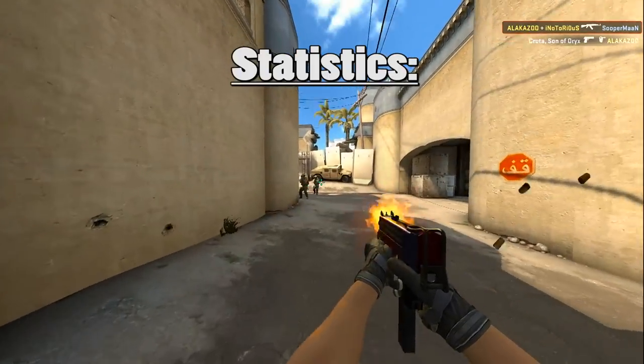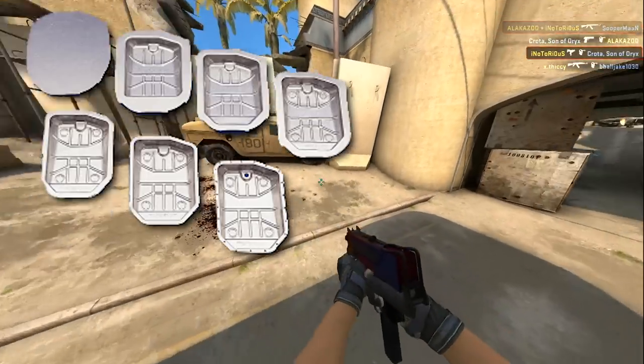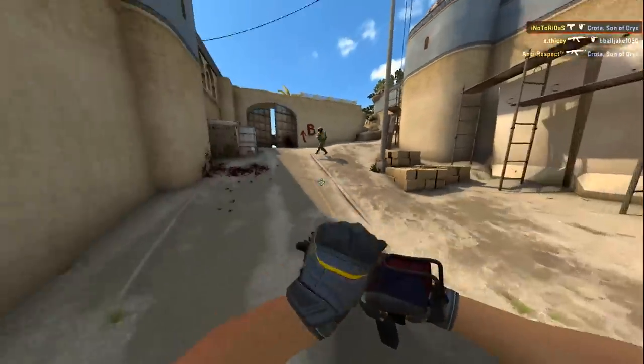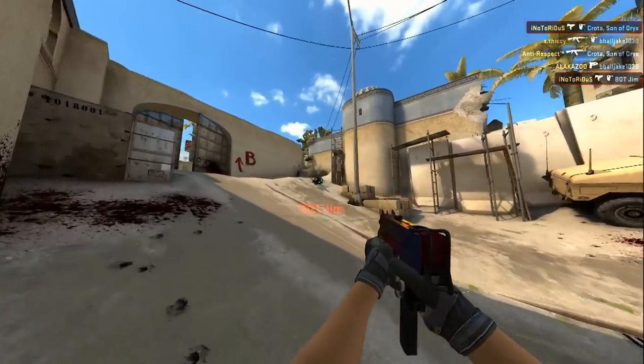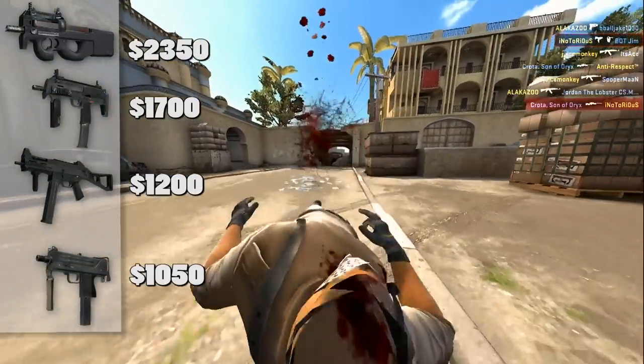Now let's learn some statistics of the weapon. The Mac 10 is made of steel stampings, which are relatively quite cheap, which explains its low cost. This also makes it the least expensive SMG in-game compared to the others.